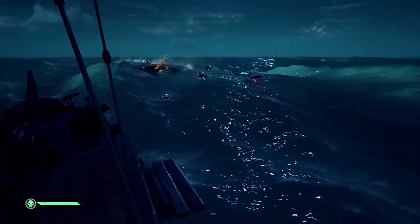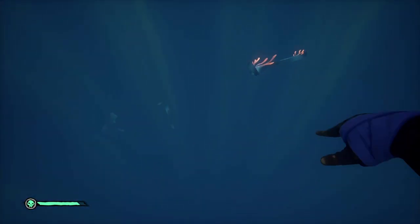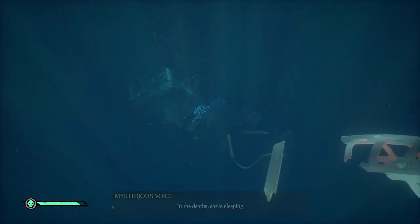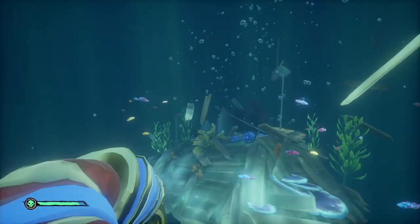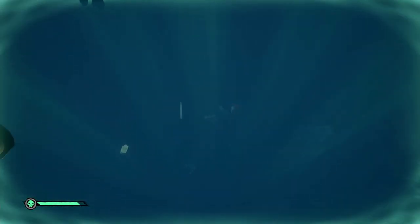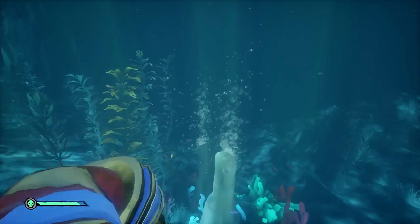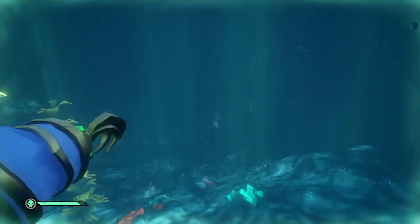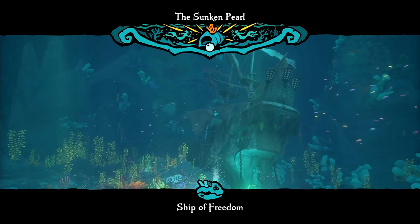Sail to the blue beacon and you'll notice ship debris and coral elements on the surface of the water. Dive beneath and follow a trail of debris deep into the ocean — it's a very long swim. An important mechanic: you need air, so look for structures on the sea floor that emit bubbles. You can breathe from those to avoid drowning.